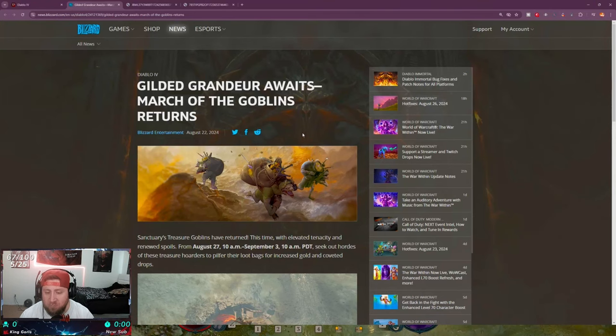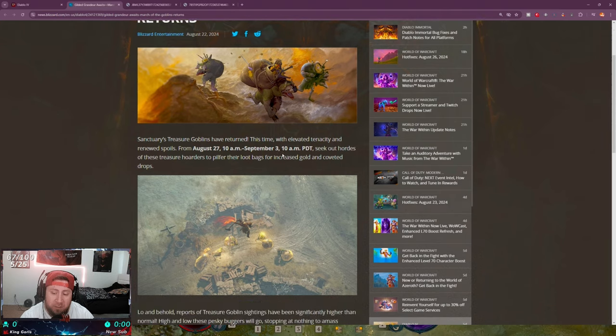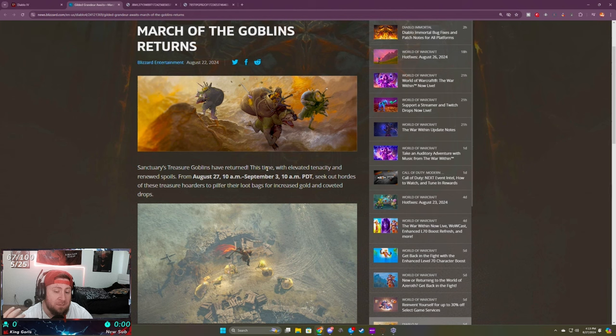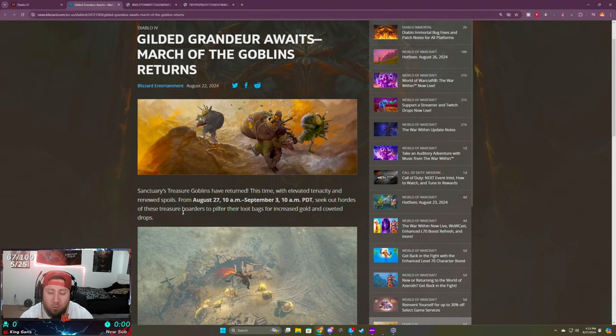Welcome back to the channel. Today we are going to be talking about the brand new March of the Goblin event — it returns! This is something we had in a previous season, which is pretty awesome. The return of the treasured goblins is here. It runs from August 27th to September 3rd, where you'll seek out hordes of treasure hoarders to pilfer their loot bags for increased gold and coveted drops.